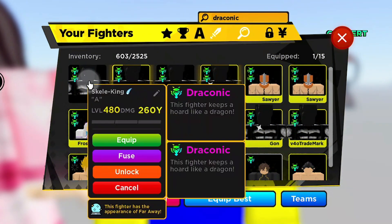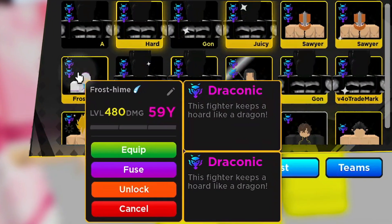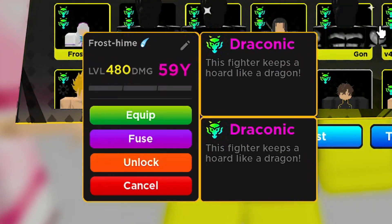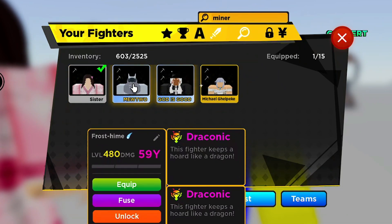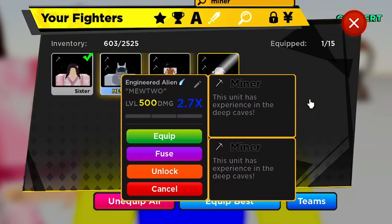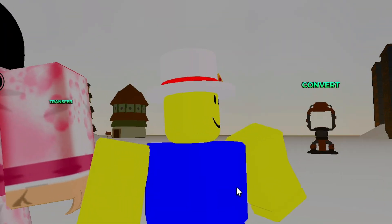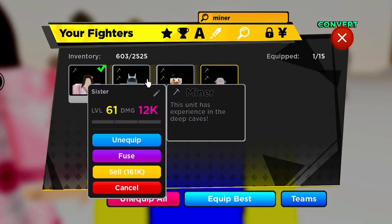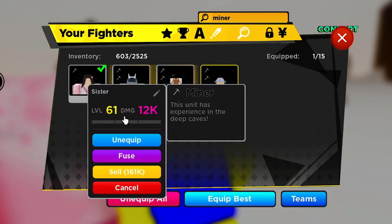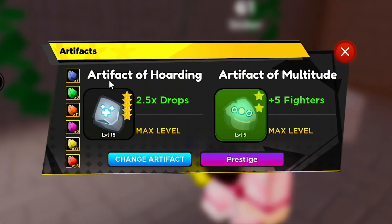What you should do is get double artifact and a full team of draconic — it doesn't need to be double draconic. Or get a full team of miners. Look at my Mewtwo right there — level 500, 2.7x. Remember, they buffed miner 20% more than draconic, so double miner is very powerful. Right now I could try to get 700x drops.